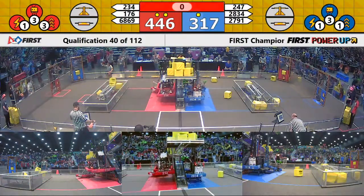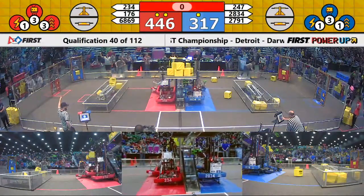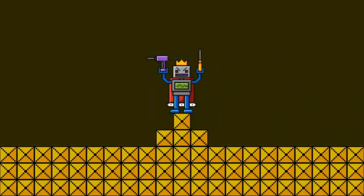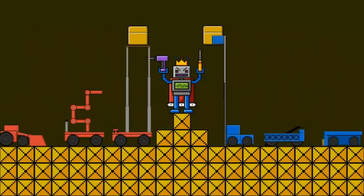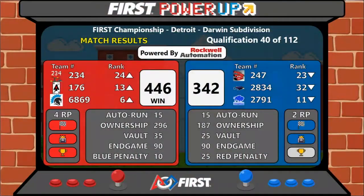Red with a big lead that will not be overcome. And here it is — the red alliance taking this match. They win with a score of 446 to 342. Four ranking points for each of the alliances.